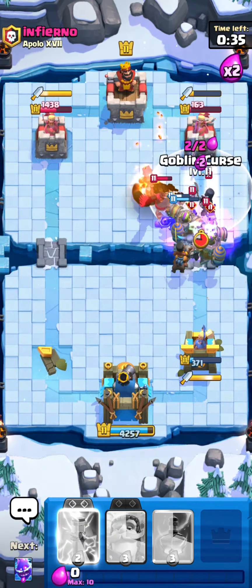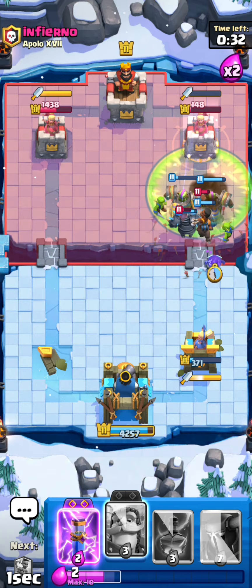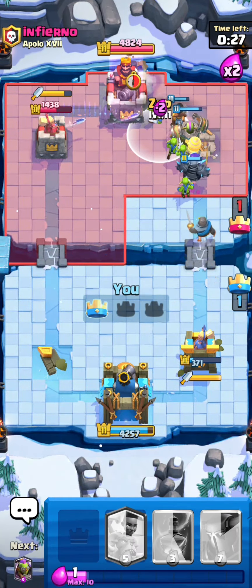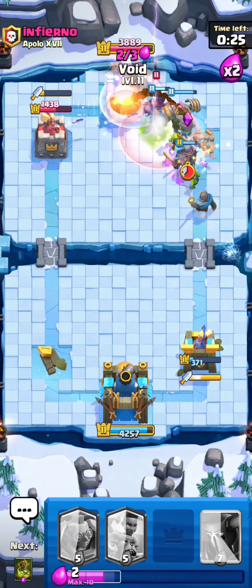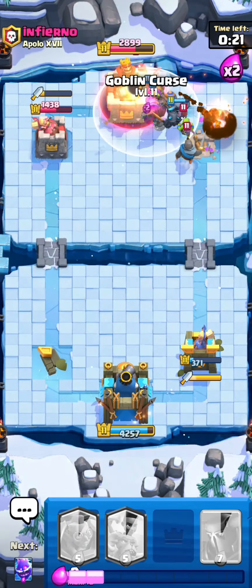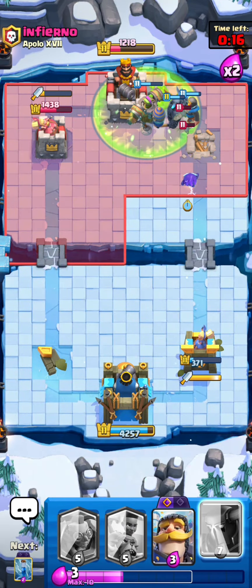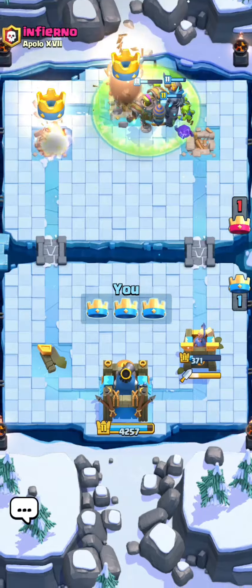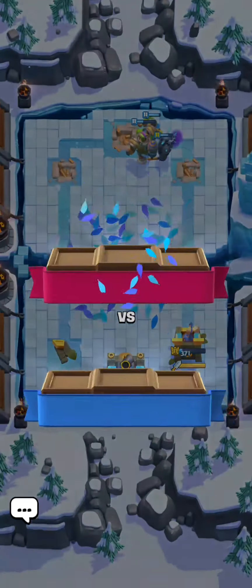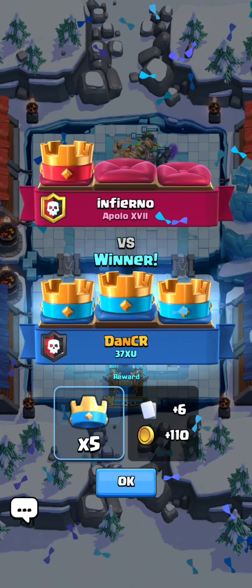There is no way you're defending this - you might even get three crowned. We're just gonna get so many extra goblins, spam everything we have, and this should actually be a three crown. We're gonna Goblin Curse again for anything he places - bats, yep. Skeleton King gets absolutely destroyed, didn't even have enough time to place the ability. That is a beautiful way to make a monstrous counter push and take the three crown. If you enjoyed the video, like and subscribe and I'll see you in the next one - goodbye!